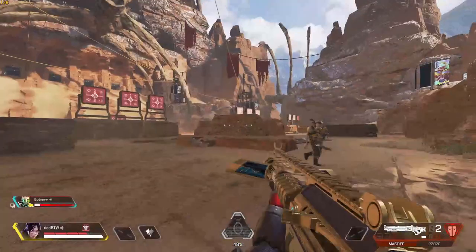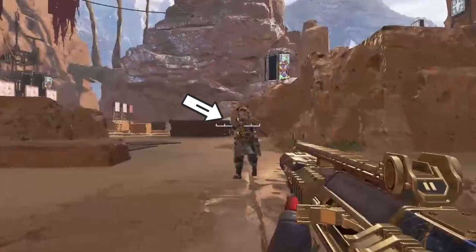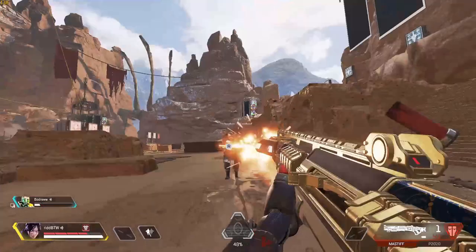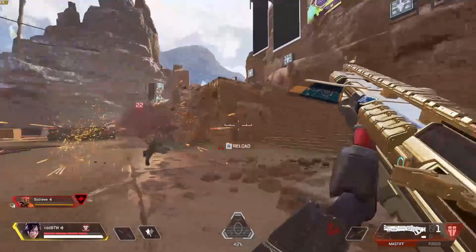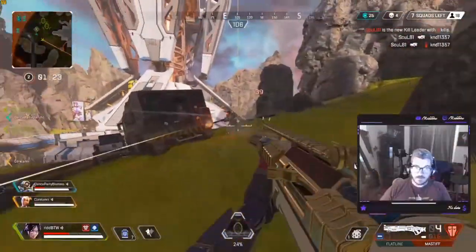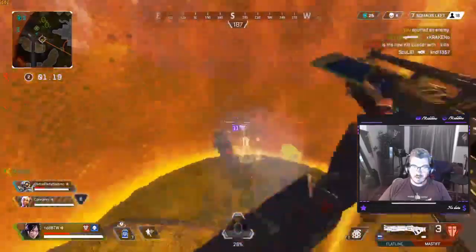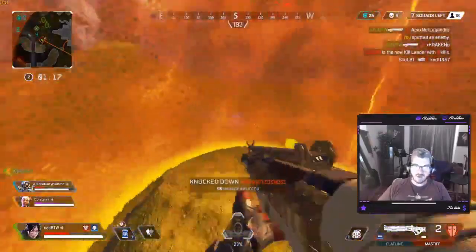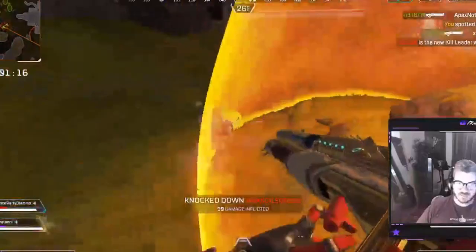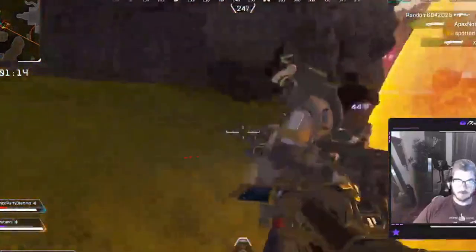What you should be doing instead is trail behind your target slightly and react when it strafes back into your crosshair. When targets strafe back, there is a moment in time when they essentially sit still because their momentum is shifting from one direction to the other — this is when they are most vulnerable and easiest to hit. By trailing behind the target slightly, you're setting up easy elimination opportunities, because most good players will alternate strafe directions frequently, commonly referred to as AD spam.